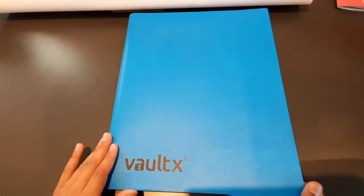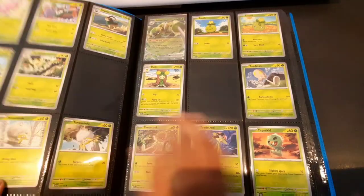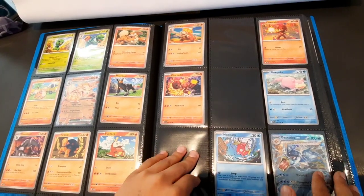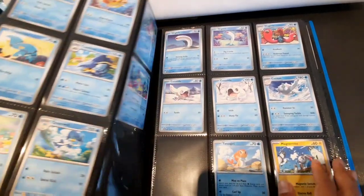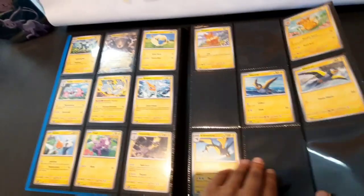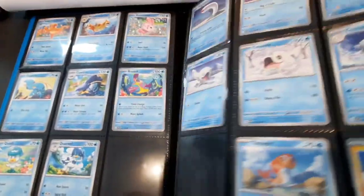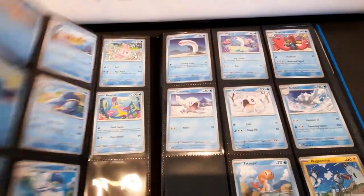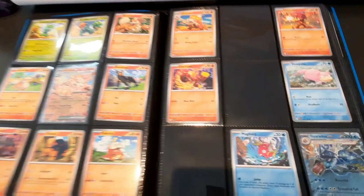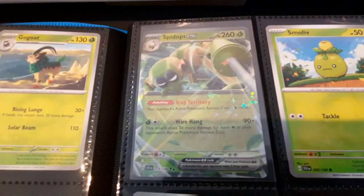Here we go guys — this is our binder after 50 packs. We hope you enjoyed watching us open the other 20 packs. It's filling up nicely. The pull rates on the base cards have been pretty fantastic — the binder is filling up pretty quickly on the base cards. We've pulled a few EXs — we've got Arcanine EX, Gyarados EX, and Spidops EX.